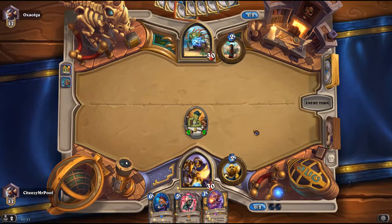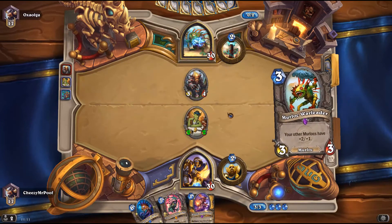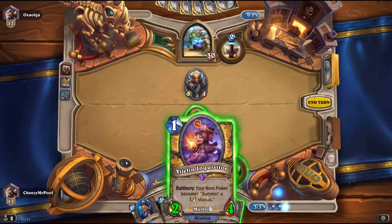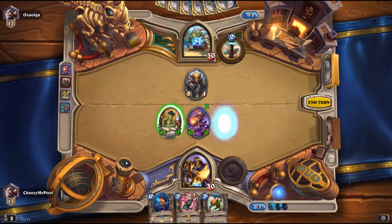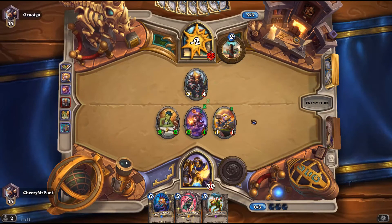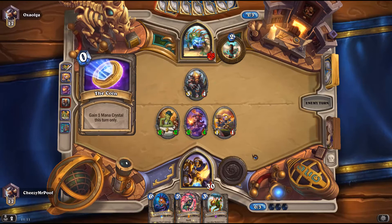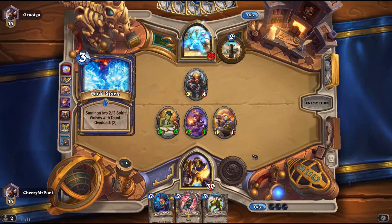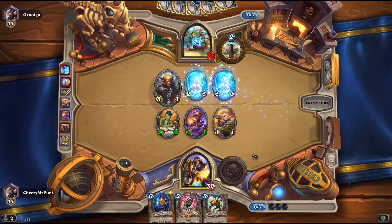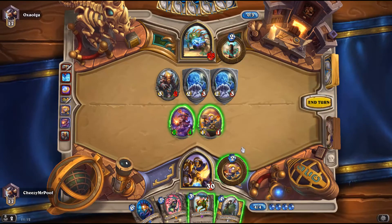So next turn we drop the Vilefin and get us a Murloc. This is what we definitely don't want to see. Let's get the Murlocs out there. Next turn we might drop Warleader just because then we'll have some good board presence. What are you coining for three mana? Feral Spirits. That'll do, pig. That'll do.